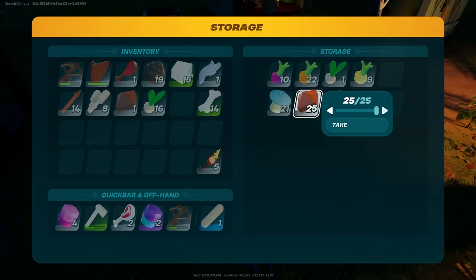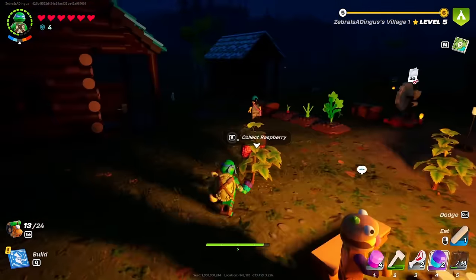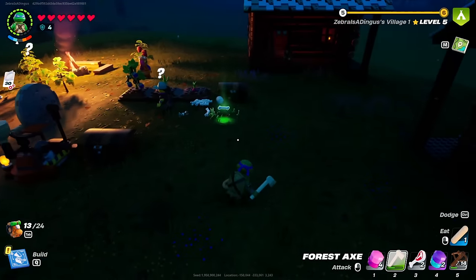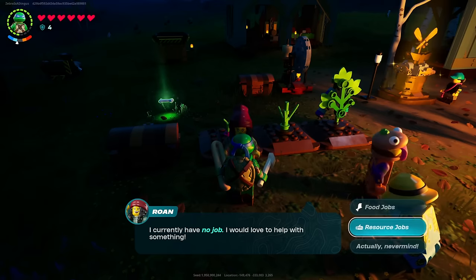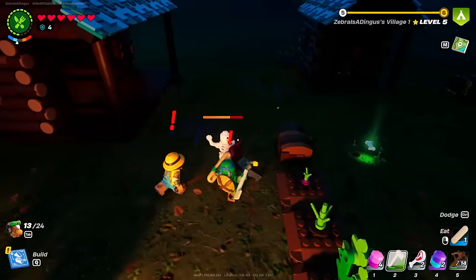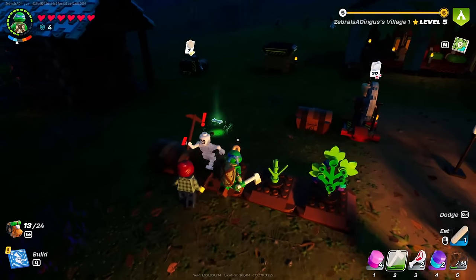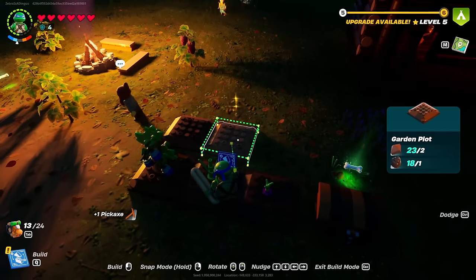I haven't given Rowan a job yet. Let's talk jobs — help the village. Resource jobs or food jobs? Resource jobs. I think we want you to refine stone. There you go, that'd be perfect. Things are going pretty well. I can make a couple more garden plots right here, just so that we can grow even more stuff. What do I want to grow? I already have the one snowberry working for us. Maybe some pumpkins? Actually the snowberries — that's going to take some time.